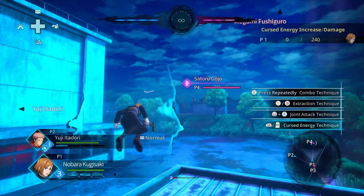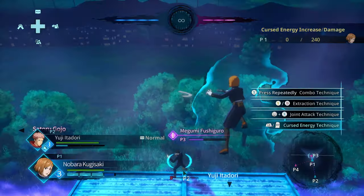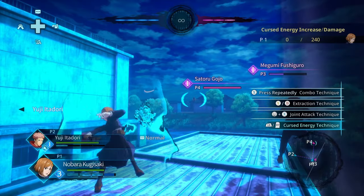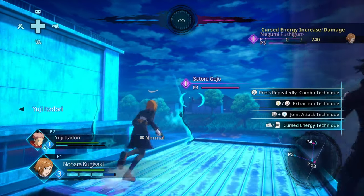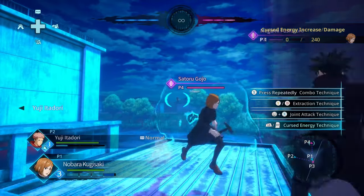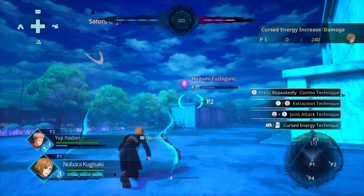The real strength of this is that you can activate it from anywhere, no matter how far you are. I can be attacking Megumi over here, maybe I've just got him into a hard knockdown, and then I look all the way over there — none of my attacks will reach — but if I do have a doll or a nail, I can just activate that and blow them both up. It really changes the pace of the battle in almost any situation.